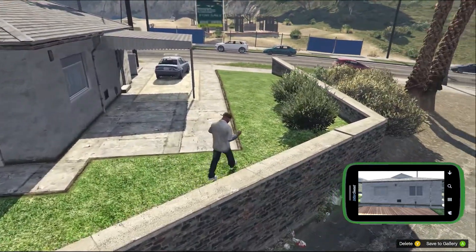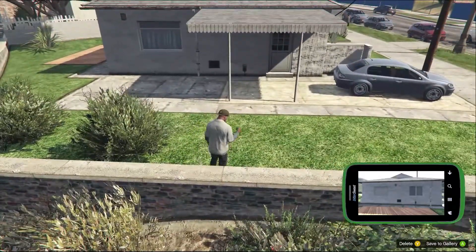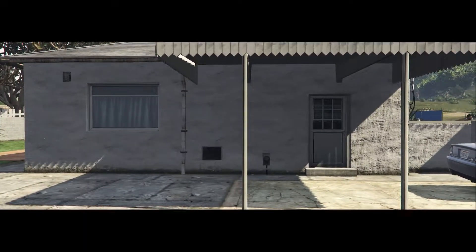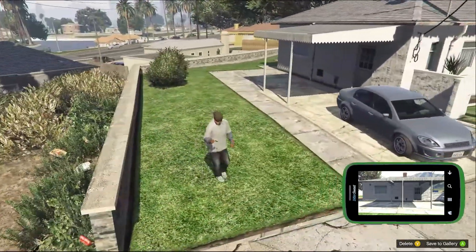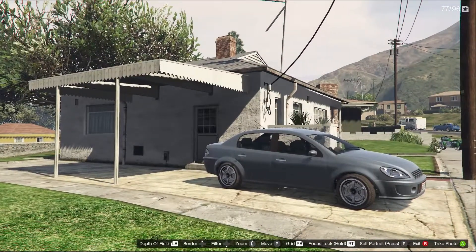Then I went down the street and across from this empty little subdivision there was this little house. What I liked about it was this little — I want to say latticing — and I love a good small house, so I started taking a bunch of pictures of it and then took it into the game.